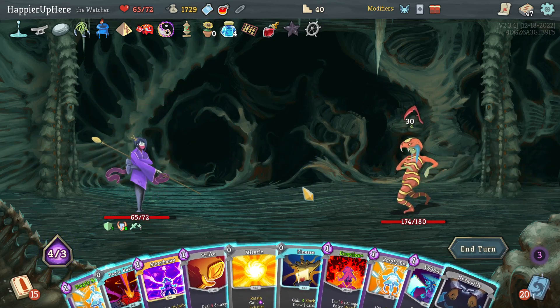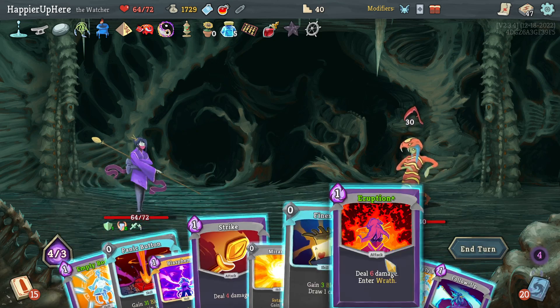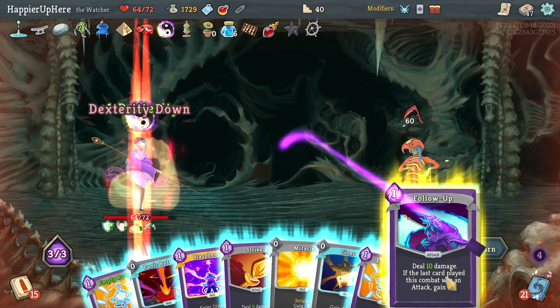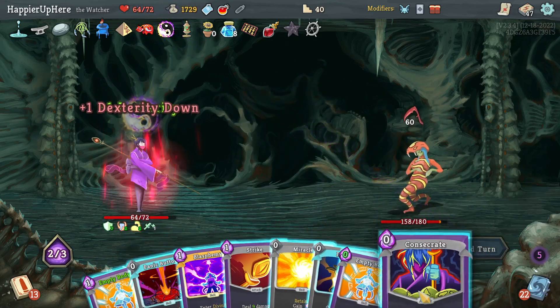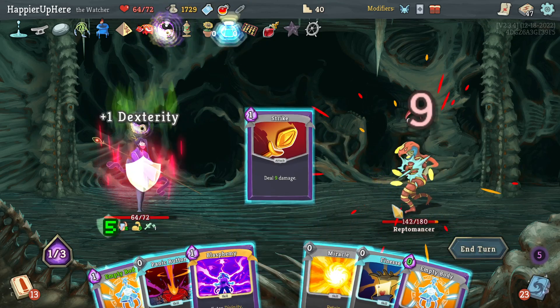30 — get rid of the Normality. I have Panic Button — can I defend without it? I just have the two Empty Bodies, which I'll need a lot of deck cycles to use. Eruption, then Follow-Up — Madness is great. I just have to hope I don't draw the Normality — one in thirteen chance. Then I'll do a Strike.